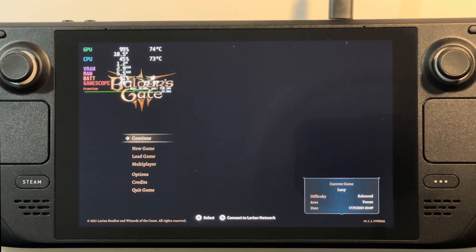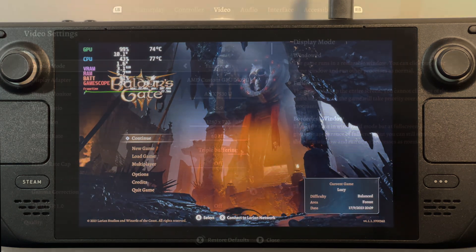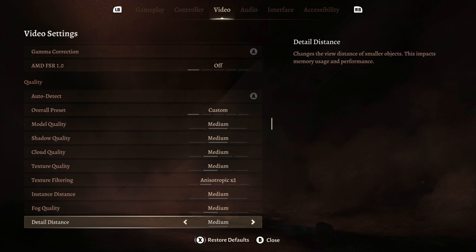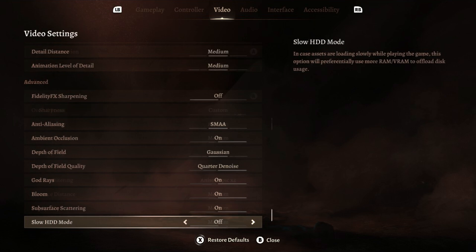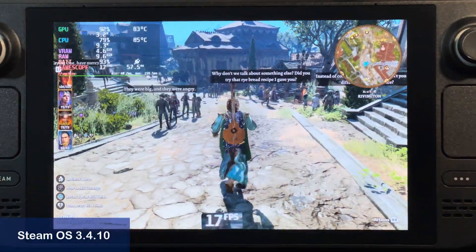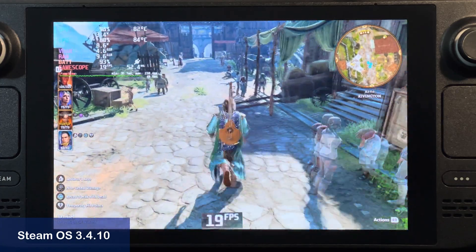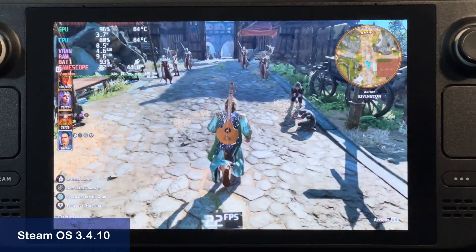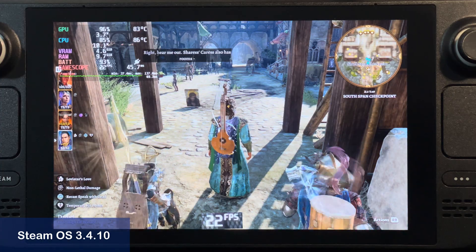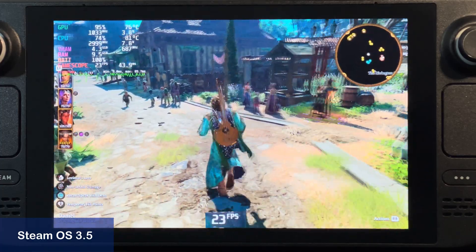Now let's check out my game of the year of 2023, Baldur's Gate 3. I've been enjoying playing this game on my Deck, but everyone knows, including PlayStation 5 players, that Act 3 is very demanding. Here are my settings for Baldur's Gate 3. I'm not using FSR 1, since it's not very pretty, and I rather have better graphical details during my gameplay. Going straight into Act 3 and running through the city, especially in this part, I have frequent dips below 20fps all the way down to 15fps when heading towards the city's gate. In OS version 3.5, my run down the same street almost never dips below 20fps, so there is some nice improvement here just by using the new OS alone.